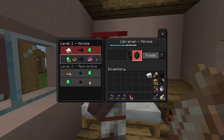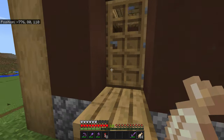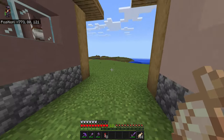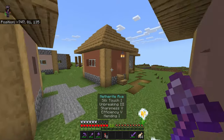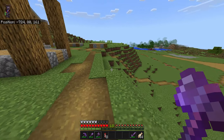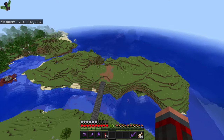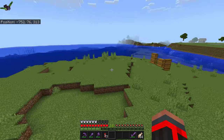The houses aren't finished — I planned on using colored terracotta for them. I'm looking for cheaper and cheaper enchantments. For example, this mending breaking-three librarian used to cost 30 emeralds and now it costs only 11. When I find a cheaper one, I replace the old trader.